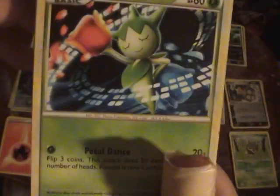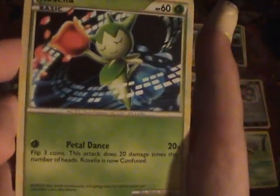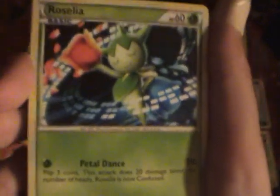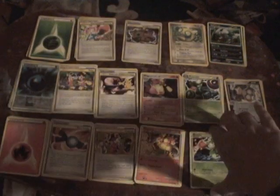Here's the Roselia I use — it's the Unleashed Roselia, which I talked about in the HS Unleashed review. Petal Dance: flip 3 coins, does 20 damage times the number of heads, and Roselia is now Confused. So that might be a little problem, but it's okay. I have four of them in the deck.